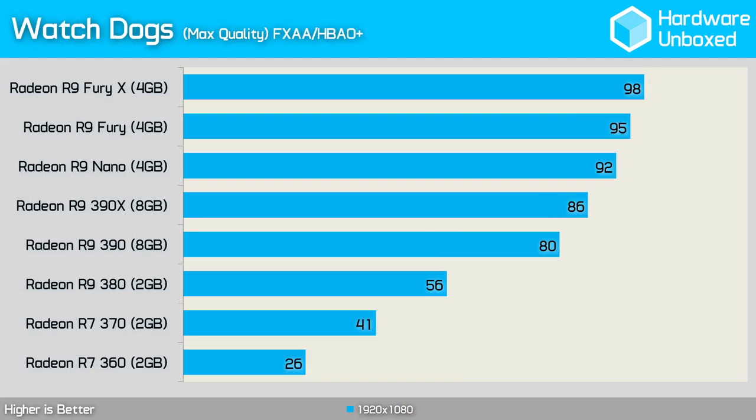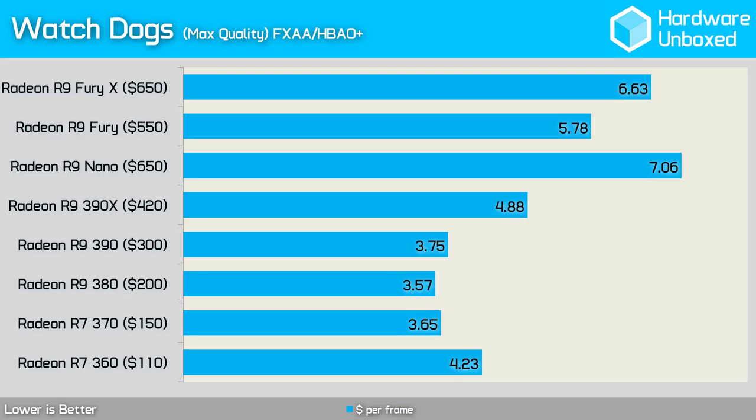In Watch Dogs, the Fury X averaged a silky smooth 98 fps, while the standard Fury hit 95 fps. The Nano averaged 92 fps, followed by the 390X at 86 fps. Once again the 390 was within striking range of the 390X at 80 fps, dropping to 56 fps with the 380 and 41 fps with the 370. The 360 was unable to handle maximum quality settings, averaging just 26 fps — hurting its price-per-frame rating. Again, the 380 delivered the most bang for your buck, closely followed by the 370 and 390.